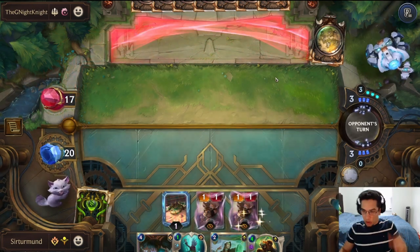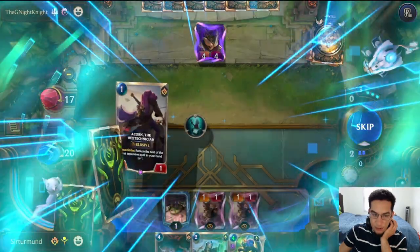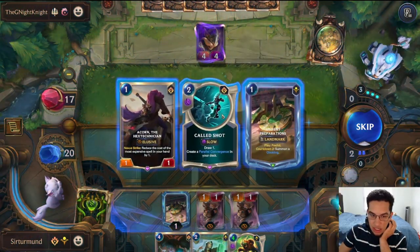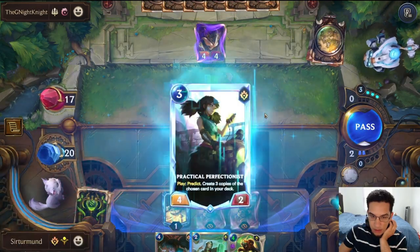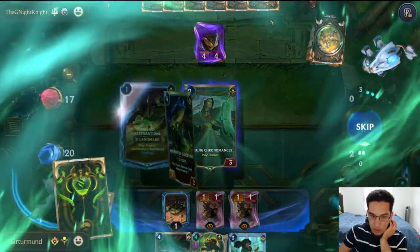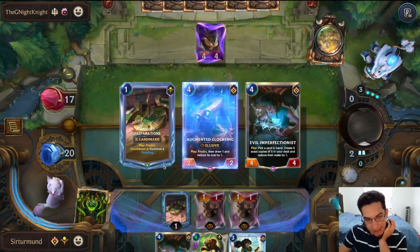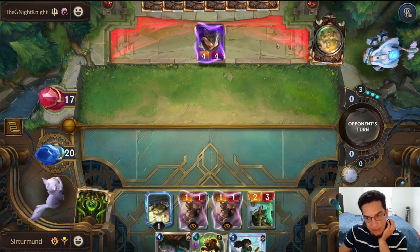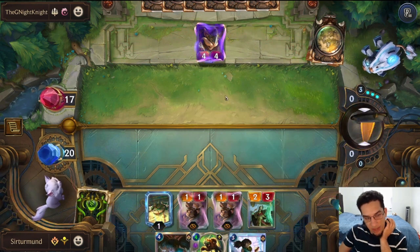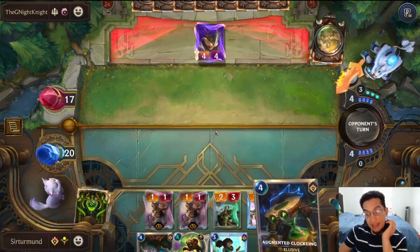I think we do both because I want to have the Kitten in my hand for the Evil Imperfectionist next time. So here I think we skip. We don't get the Kitten, and then we get Chronomancer. Hopefully we get a Kitten this time — we still don't get the Kitten. Let's look for another Predict then. We pass; we have plenty of blockers.